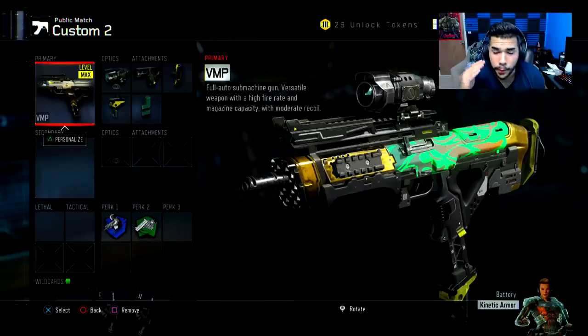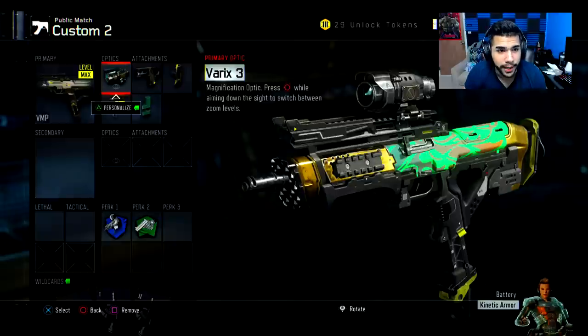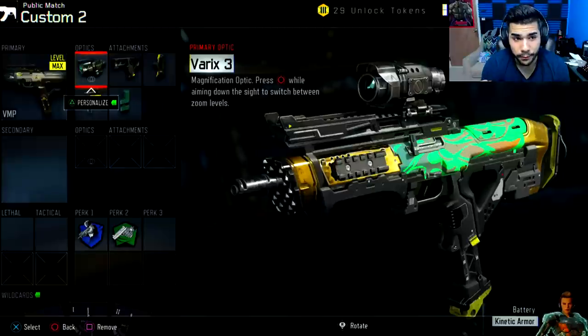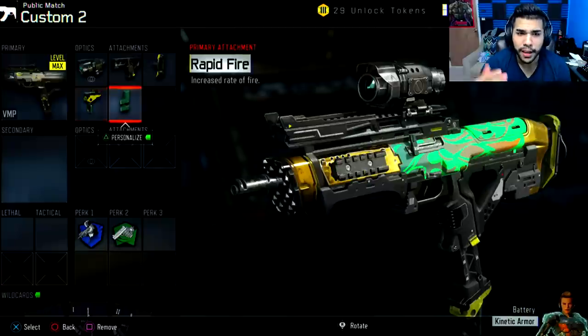Before we continue, for people wondering what class I'm using: it's the VMP with the Varix 3 sight, which is really, really OP. We've got quick draw stock, fast mags, and rapid fire. You pretty much have no recoil. You aim in quicker, you can strafe easier, you reload faster, and you shoot faster.